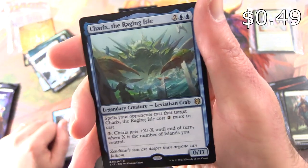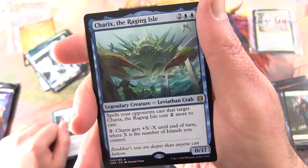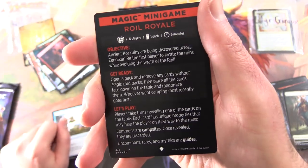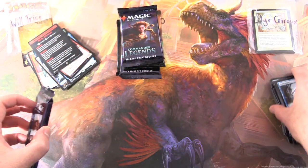Foil Ardent Electromancer and a Magic mini-game — Royal Royale. So there we go, one more pack for Will. Doing pretty good so far, but I think we can do better. Let's try and get some more spice here for Will.